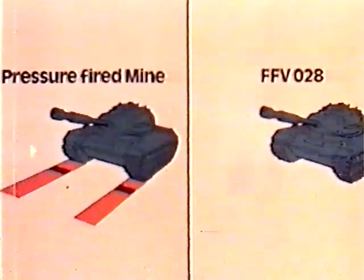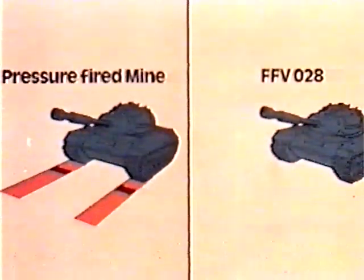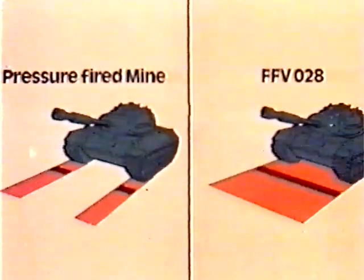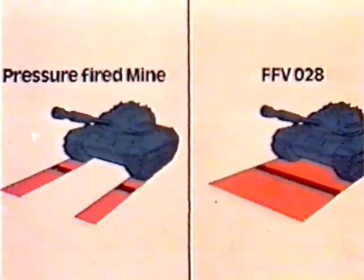The FFV-028 mine, due to its influence fusing system, does not require mechanical contact. Initiation is obtained over the full width of the fighting vehicle, which means that the initiation width has been increased by about 200%.